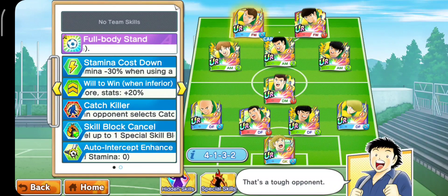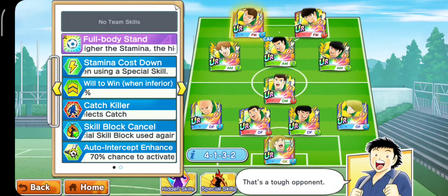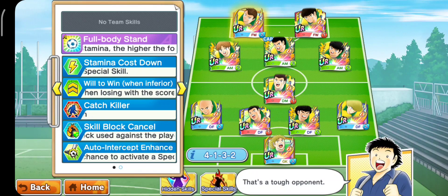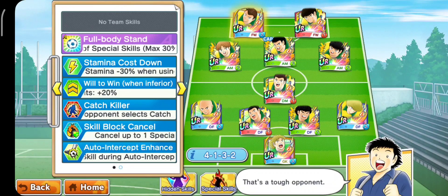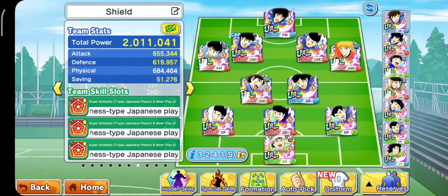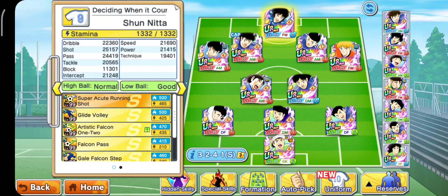Gue bakal langsung tunjukin tim build-nya ke kalian. Dan gue akan usahakan untuk mencoba build pakai Genzo, pakai requirement ter-minimumnya, karena tidak semua orang punya Ken. Kalau Genzo harusnya kalian punya, itu unit peti. Jadi ini tim minimum-nya. Kalau masalah scorer, gue bukan yang punya scorer meta kayak Hyuga. Tapi gue cuma pakai Nita karena dia memang punya low ball.